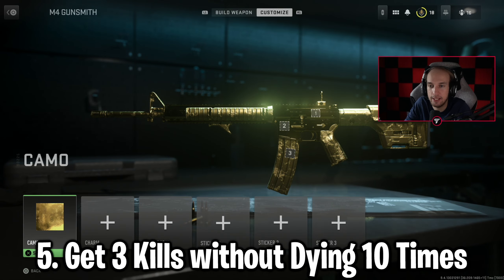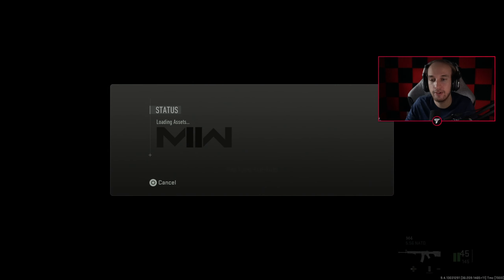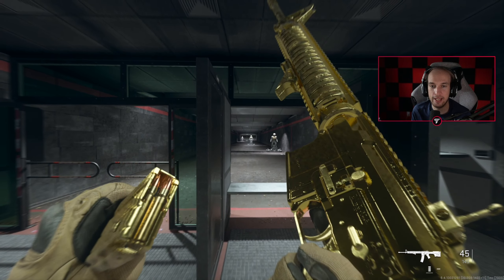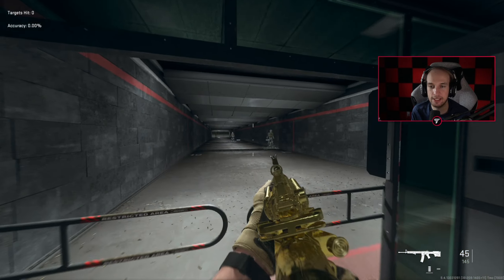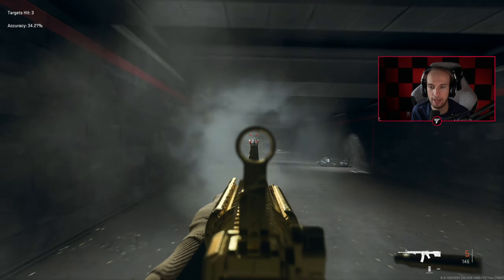You can see it here — I'm going to put it on and we're going to play a game with it in a second. Let me go into the fire range though so you guys can see what the gun looks like. You can inspect it and all that stuff as well. It is really nice — I'd say probably one of the better gold camos we've had.